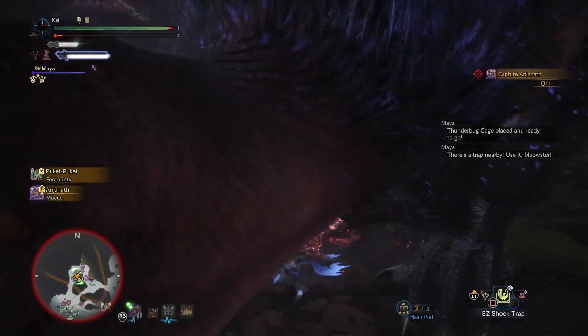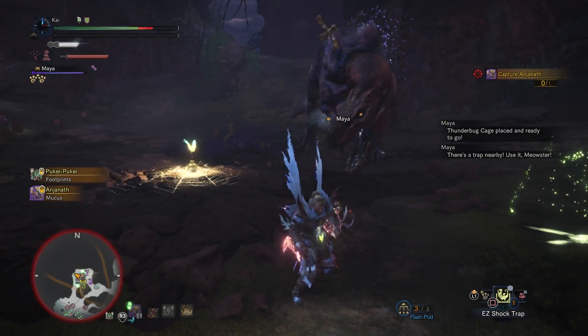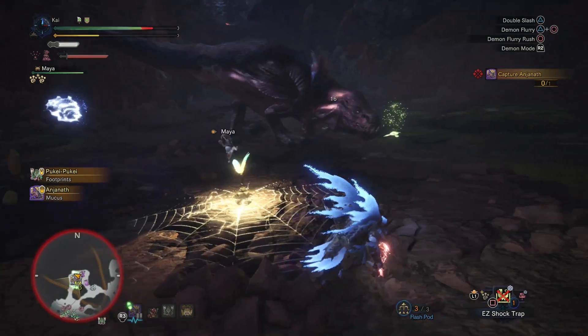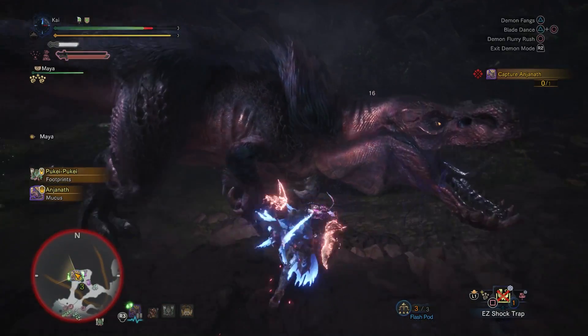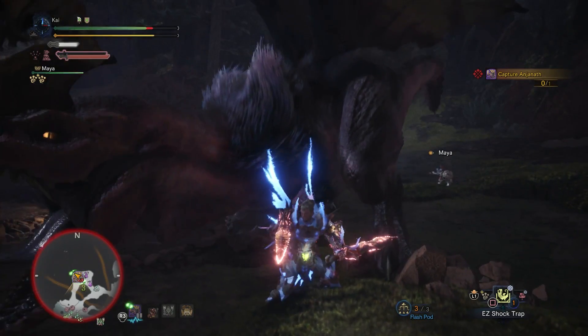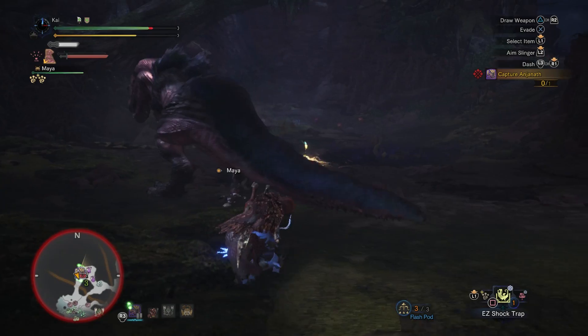It has three functions. The Elder Melder is located in the trade yard, standing atop what looks like a big pot. This is the melding pot where she will meld the items that you require. However, this could also be seen as a little bit of a gambling machine, especially when it comes to duels and endgame materials. If you talk to the Elder Melder you'll be given three options: meld items, meld decorations, and first wyverian ritual.